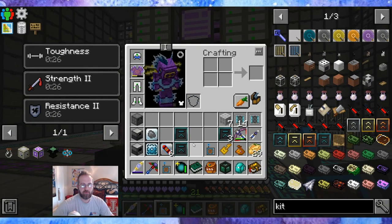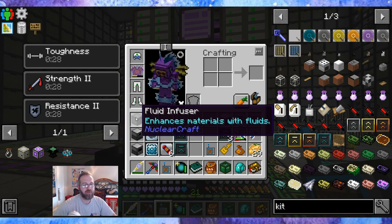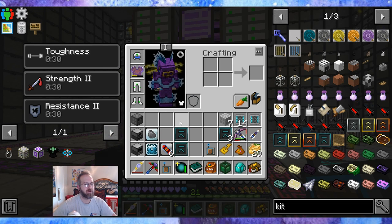That's everything I wanted to complete this episode. What I'm going to do between the two episodes is put these machines in place. If I run into any issues it won't waste time in the next episode. Next episode I'll explain how I hooked it up and how it's working. For this episode, we made these items, and next episode it'll be up and running. Thank you so much for watching, and tune in tomorrow.